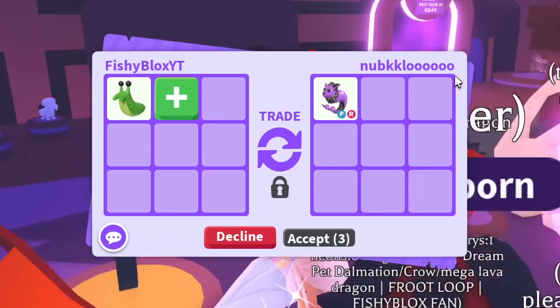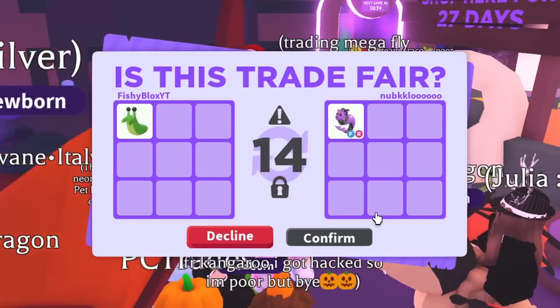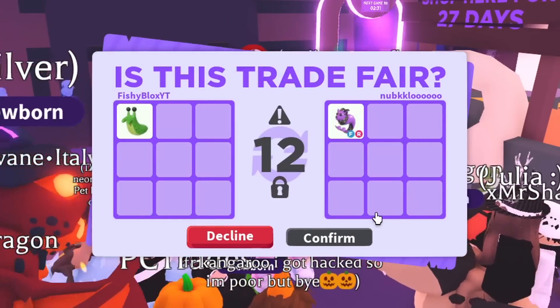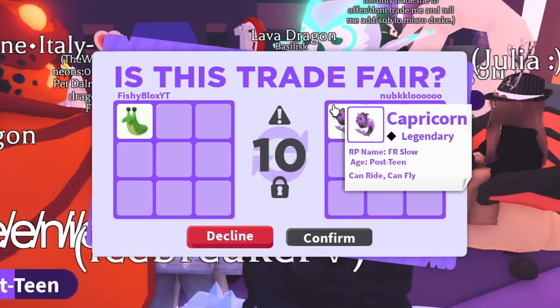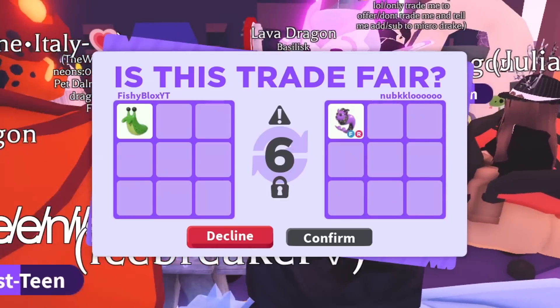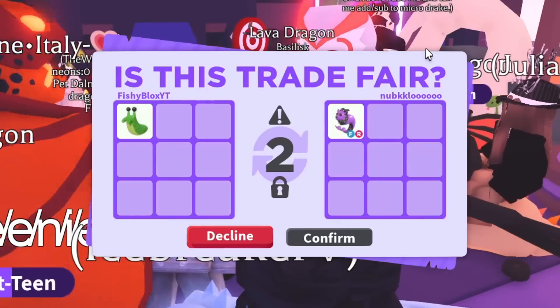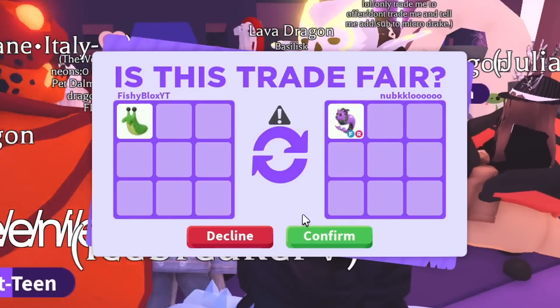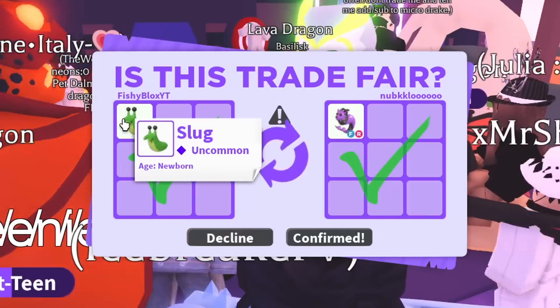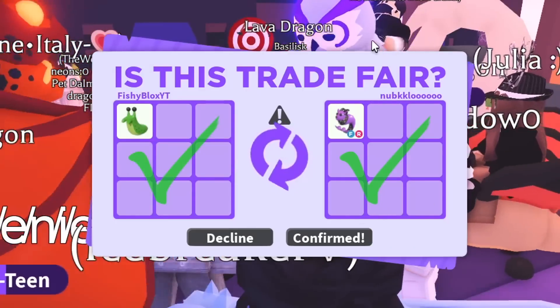Noah declined the trade, so on to the next one. This person put a fly ride capricorn — that's a pretty good pet. I think it's really rare and costs a lot of Robux, around 1,250. Getting that for a slug that's easy to get — I think I just did a really good trade! Comment below what you think of this slug trade, I think we took a win.